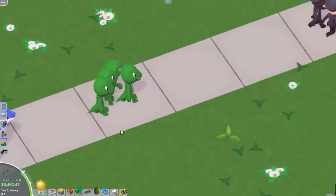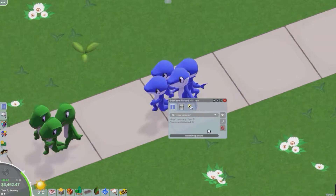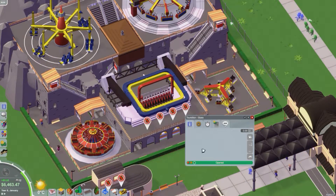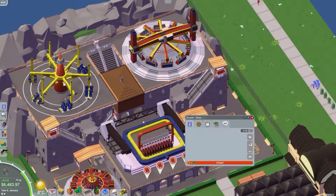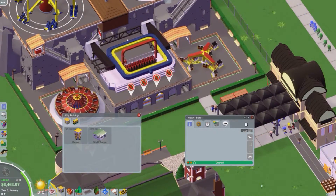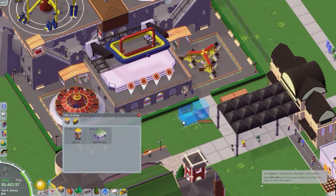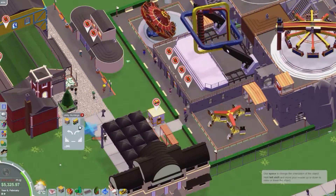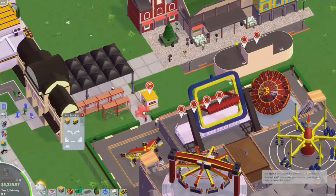E3 happened June 19th. Added underwater tunnels for paths and tracks — that's kind of self-explanatory. They always have art streams, designing the art for the different rides and different things like that.